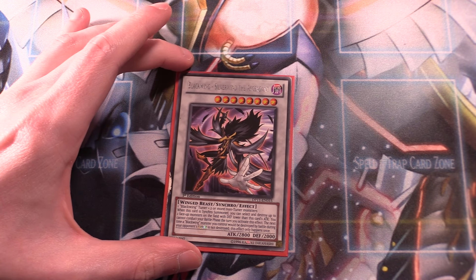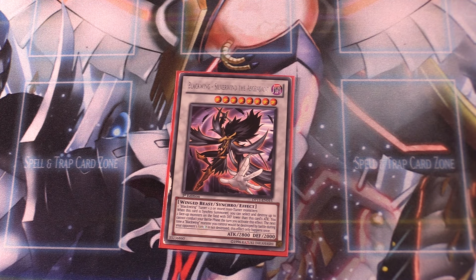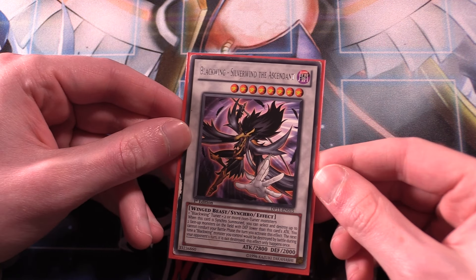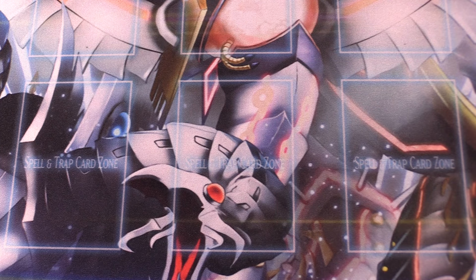The final Blackwing synchro we run is Silverwind the Ascendant. He's trickier to go into, requiring one Blackwing tuner and two or more non-tuner monsters. When this card is synchro summoned, you can select and destroy up to two face-up monsters on the field with defense lower than this card's attack — and Silverwind has 2,800 attack, so that's very powerful. You cannot conduct your battle phase the turn you activate this effect, but popping two monsters is often better than having a battle phase anyway. He also protects the next Blackwing that would be destroyed in battle during your opponent's turn. Silverwind hasn't been printed much, but if you can run it, I recommend one copy.